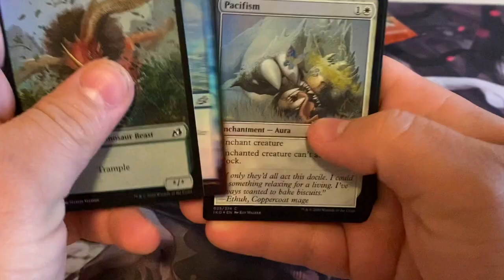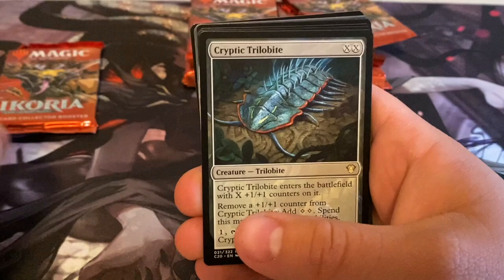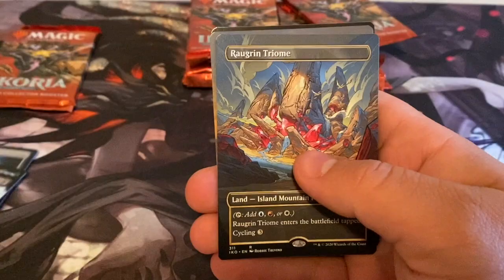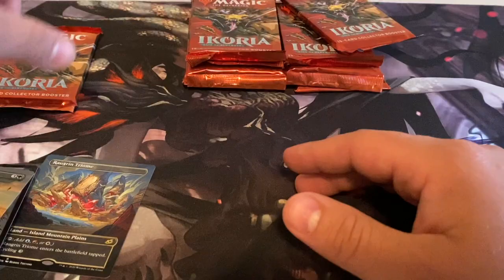Coming in: cryptic, trilobite, extinction event, garuda — it's like two or three boxes worth. A triumph just to kick things off. I thought that was a Mothra for a second — I was about to lose it. Set that to the side, we'll do a triumph count at the end. Pack number 12.